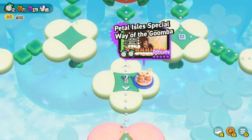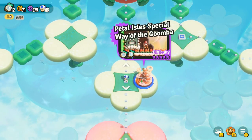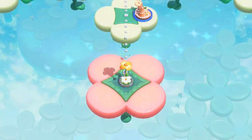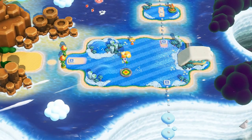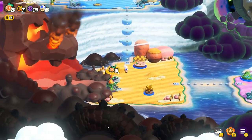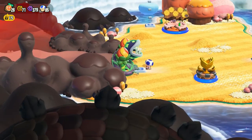Hey everybody, it's Bluetoad and welcome back to Super Mario Bros. Wonder. Now that we've done another level in the special world, let's head back to Petal Isles and go to the next new world - the last one that we have to do. Now that we've connected the whole world together, let's go to Deep Magma Bog.